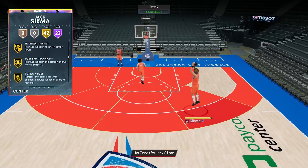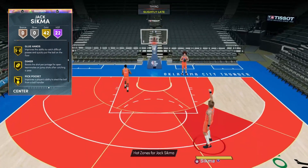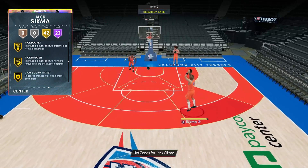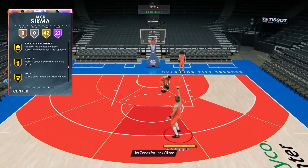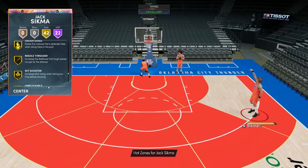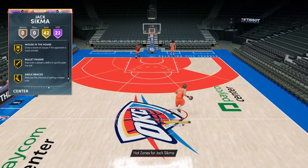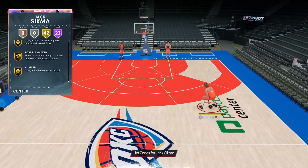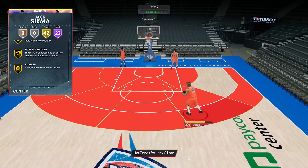He's also got 42 gold badges: fearless, put-back boss, lob city, glue hands, dimer, pick pocket, pick dodger, hook specialist, pogo stick, mismatch expert, back-down punisher, circus threes, chef, giant slayer, pro touch, needle threader, set shooter, unpluckable, green machine, hot zone hunter, unstrippable, bullet passer, ankle braces, menace, post playmaker, and hustler.